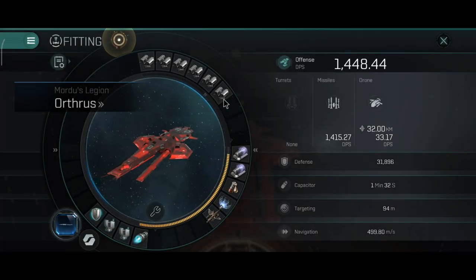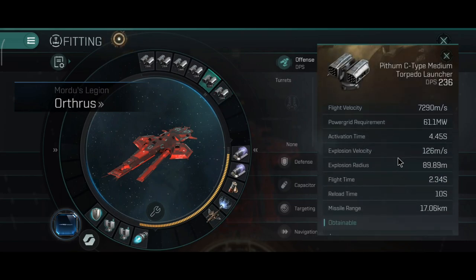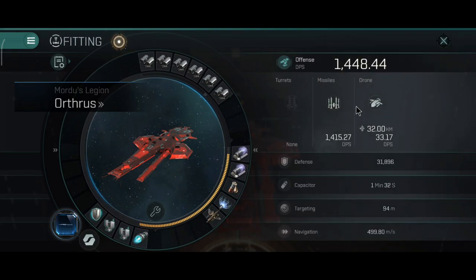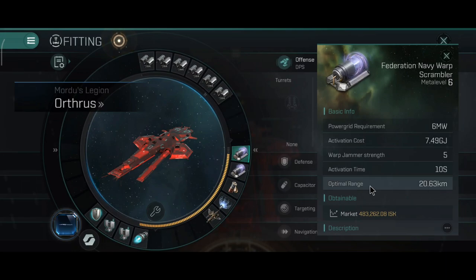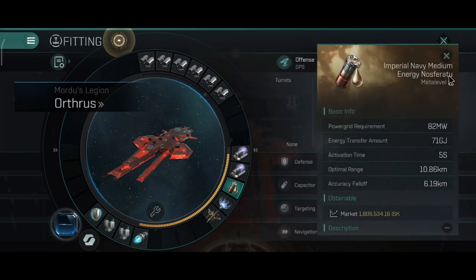I did buy A-type torpedo launchers for the Orthos but they are currently not at this station, so I will have to go pick them up. The current range is 17.06 km, which is pretty good for torpedoes. However, I want to improve that to 25 or 30 km — basically to match the scramble range. That way I could orbit at 20 km and my torpedoes would hit the target without a problem. 20.63 km is the scramble range on both the Federation Navy and Republic Fleet scrambler.